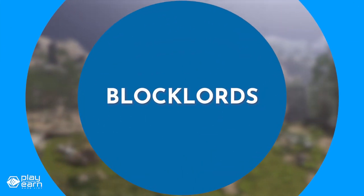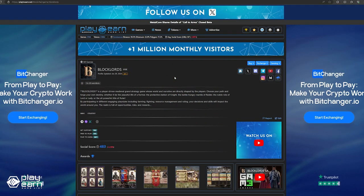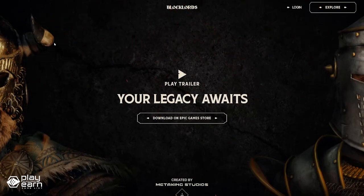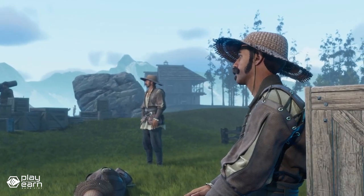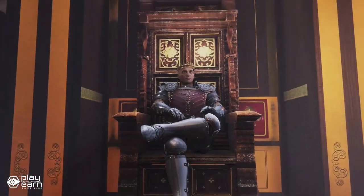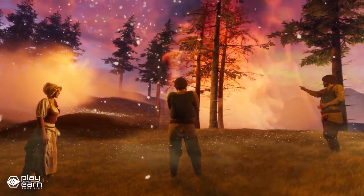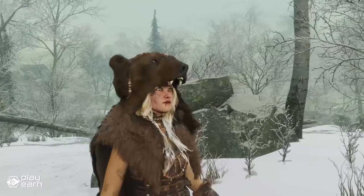The next game on our list is Blocklords. Blocklords is a strategy game being built on Immutable and Polygon. It is a player-driven grand strategy game by Meta King Studios where you can rule, conquer, and grow with your own medieval hero. In this game, your decisions and skills shape the world and narrative. You can choose from several play styles, including farming, fighting, resource management, and ruling, and forge your own destiny as your hero.